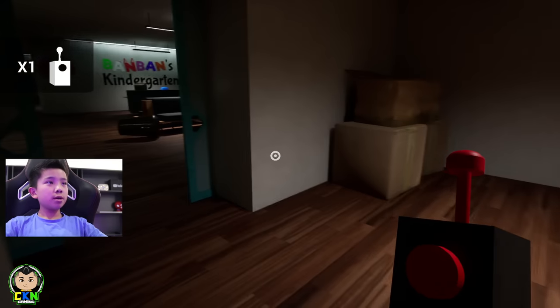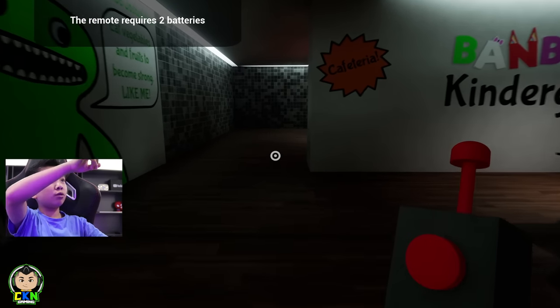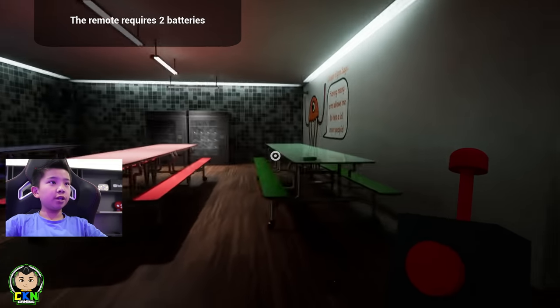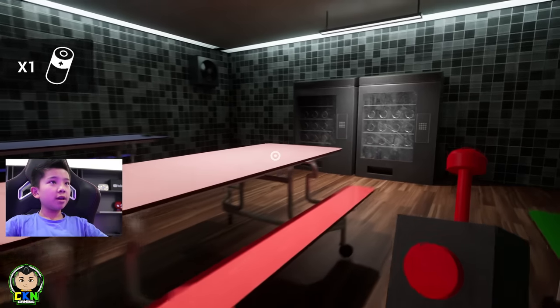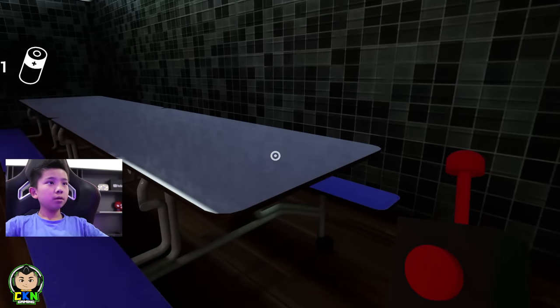Now pick up the control. And once you pick up the control, the remote requires two batteries. Then you want to come over to this little cafeteria place. You see there's a battery there — that's one. And then the other one is over here. Bang, there.